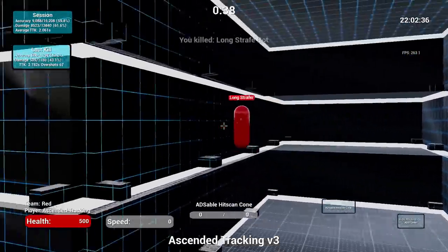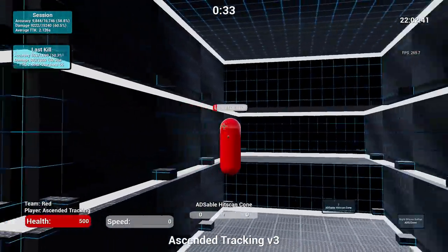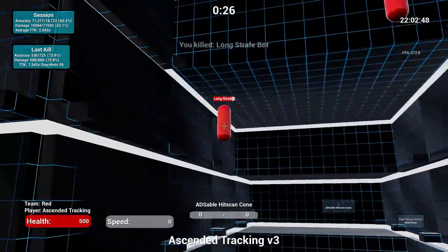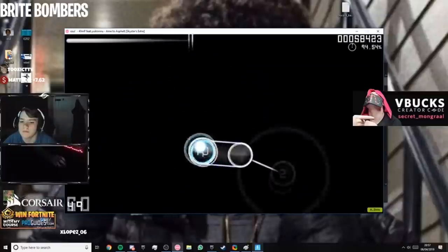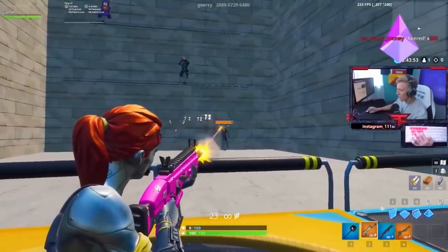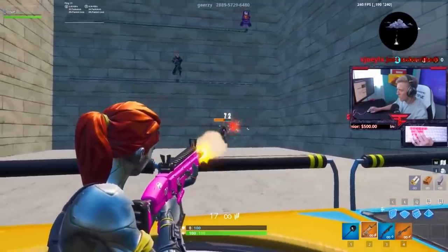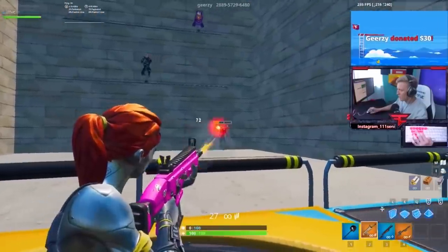Ascended Tracking is by far the best tracking practice you can get on PC. Focus on your accuracy and just getting your aim warmed up. You can use your hipfire sense and then ADS with right click so you can warm up both your hipfire and your ADS tracking. If you can't buy Kovaak's and you're on PC, try osu which is a free alternative and very good for warming up tracking aim. If you're on console, use Gearz's aim training course which Tfue and Symphony actually use. Go to the tracking game section and just warm up your tracking there.